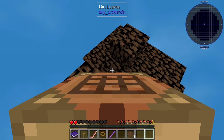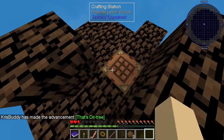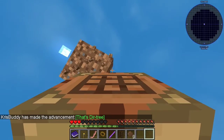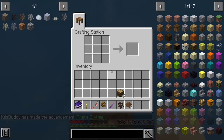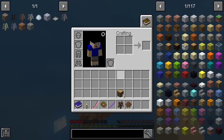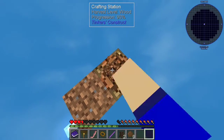Oh my god, what was that?! You can pick up crafting tables and stuff if you shift-click. Okay, I'm turning it back into a normal crafting table now that I know that.